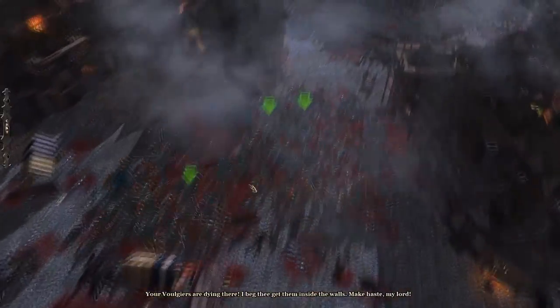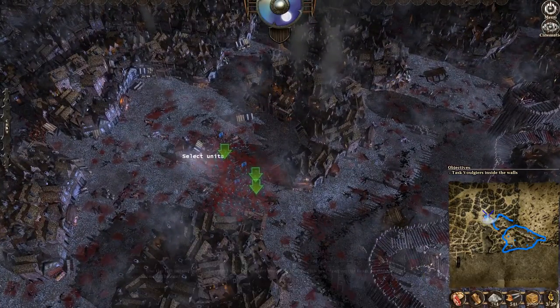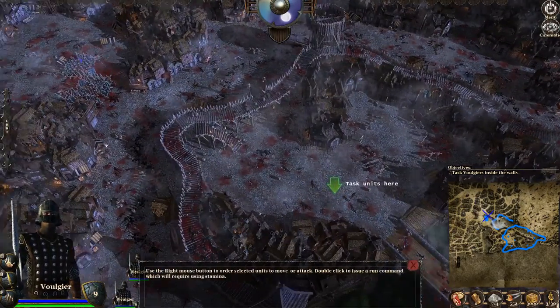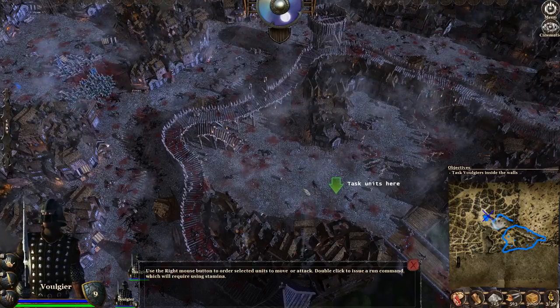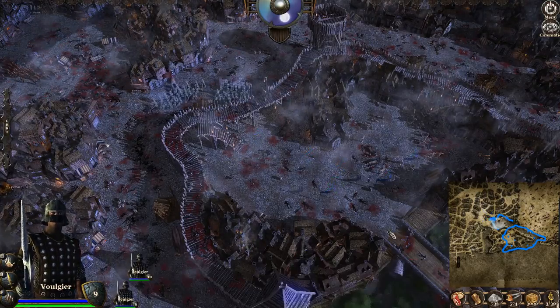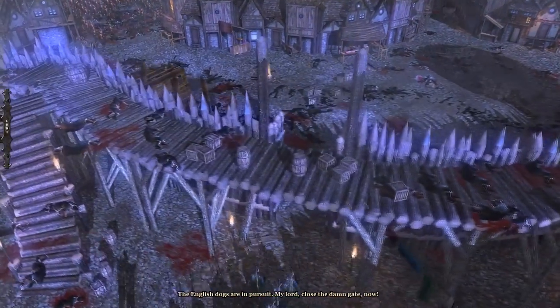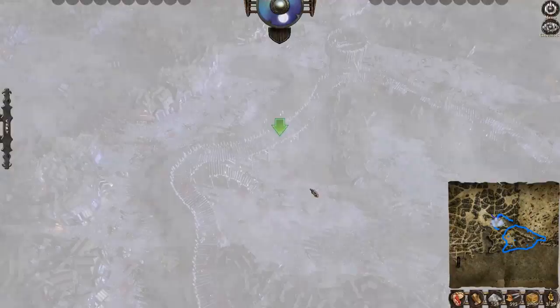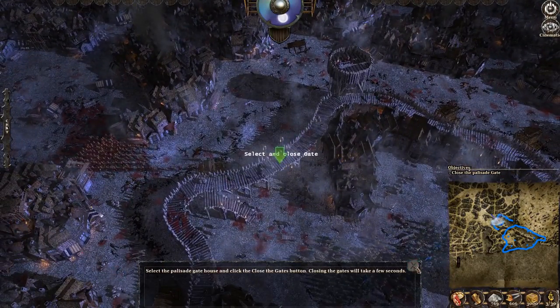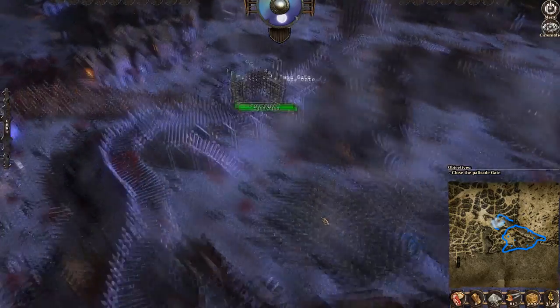I'm just getting our troops inside. The English dogs are in pursuit — close the damn gate now. I'm just going to toggle the gate shut; it stops them getting in. One of the slightly frustrating elements of the game is that it can be a little bit difficult to realise when the cinematic has stopped and when you can actually act. Now we need to order the archers to switch to fire arrows and light up the oil pitch.